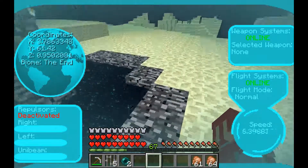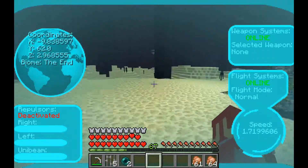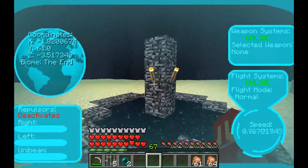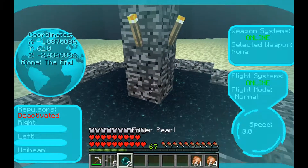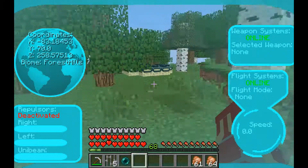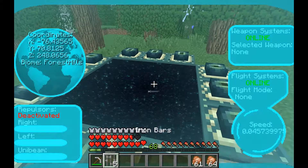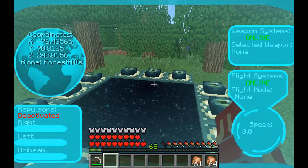We've pretty much just defeated the Ender Dragon. I might do another one with Thor or Captain America, and maybe fight the Wither as well. There's the portal. I might as well use up all the ender pearls and get rid of the iron bars.